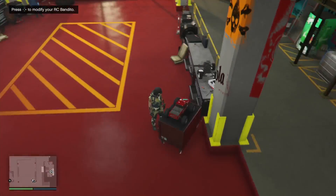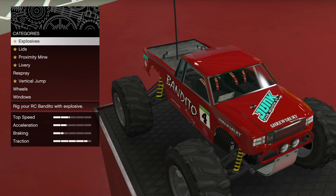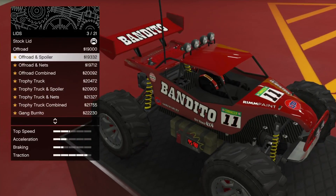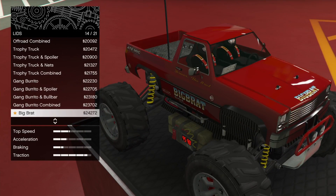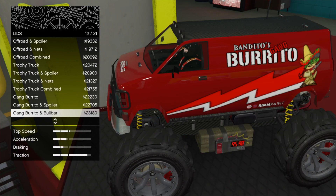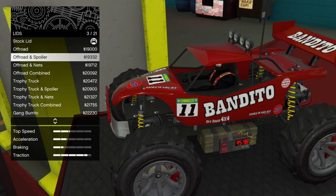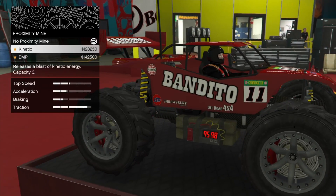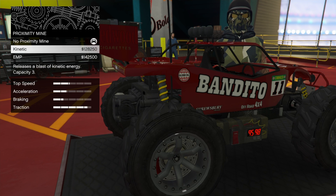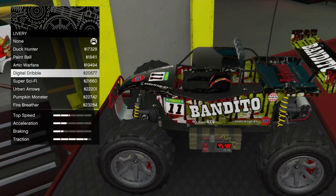Here is where you modify the RC Bandido — it's inside your modification garage, your workshop. You just go to the little toy car, hit the right arrow key, and you're inside to modify it. The remote bomb is 261,000. You have 21 different types of lids or body styles: gang burritos, big brads, off-road dune buggy styles, trophy truck, all that with or without spoiler. They all charge around 20 to 25 grand to swap out your lid. For proximity mines, the only ones you can use are the kinetic or the EMP. The kinetic has a magnetic burst that pushes cars around; the EMP disables vehicles.